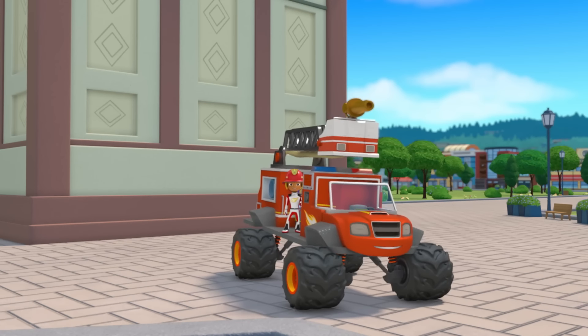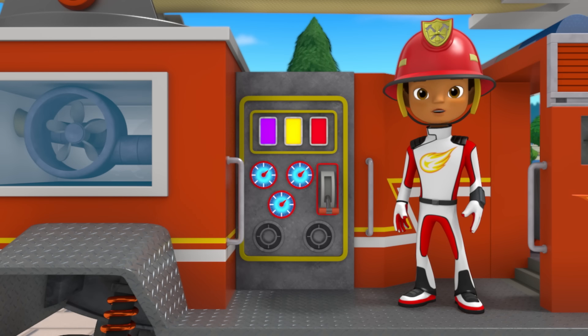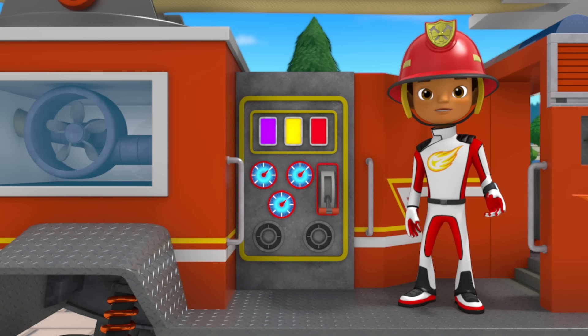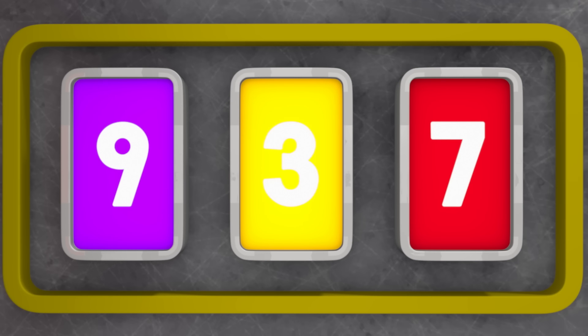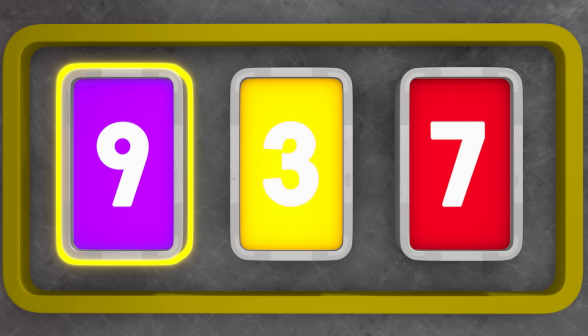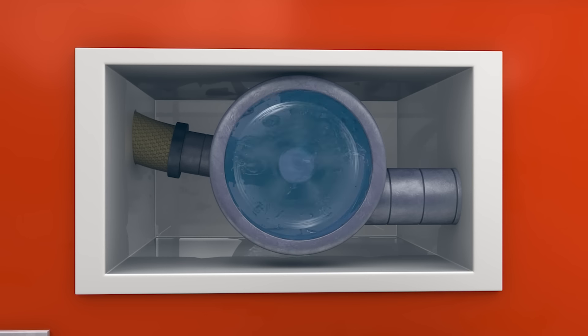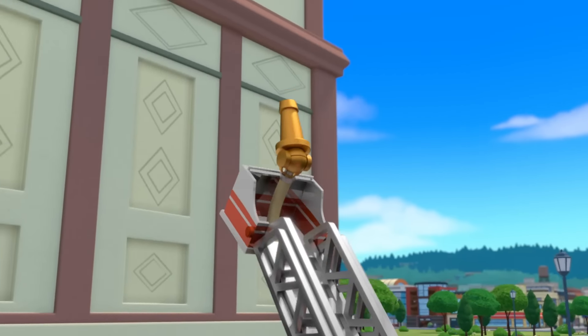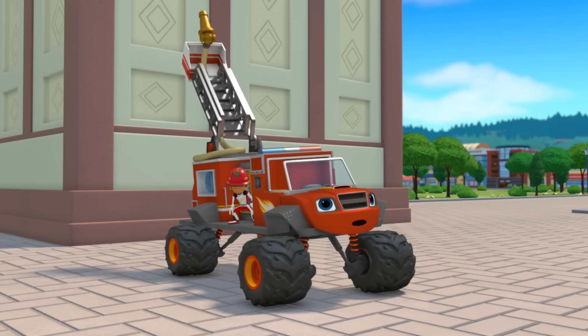Now let's try to put out those flames up there! To reach them, we need even more water pressure — a pressure of nine! Where's number nine? There! We're doing it, Firefighter Blaze!